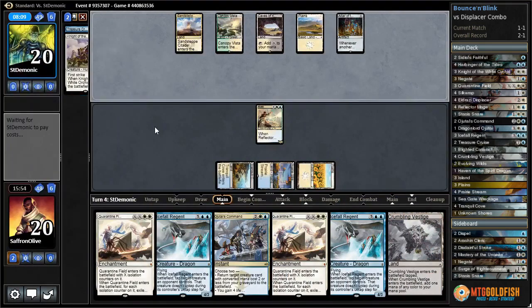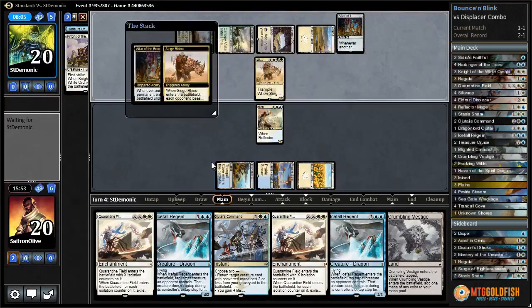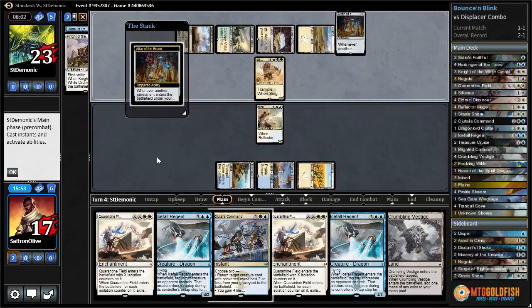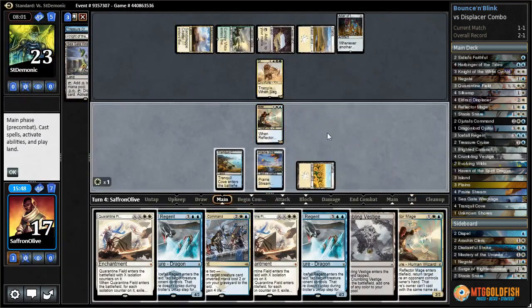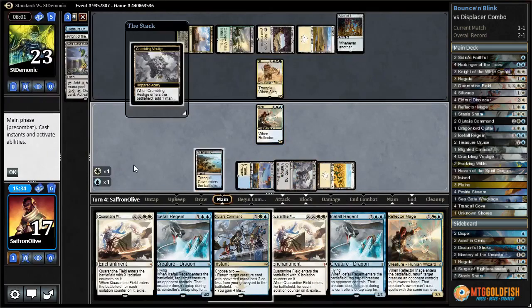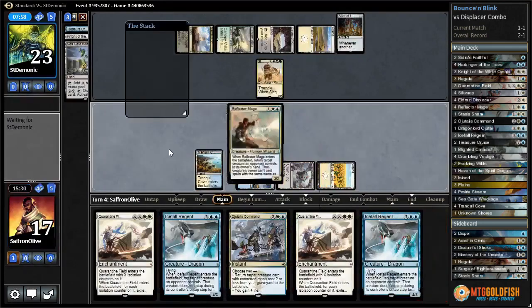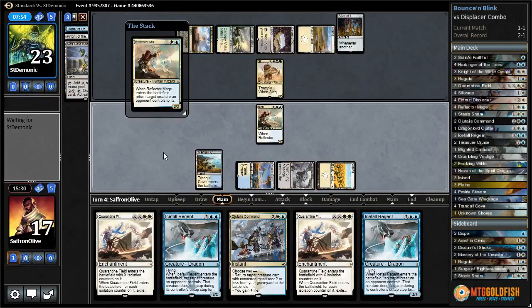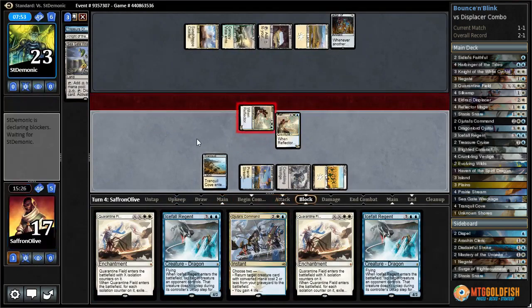Mills a Knight of the White Orchid - wouldn't mind drawing the Knight, but drawing the land is fine too. Siege Rhino - drains us for three, mills a Seagate Wreckage, we draw a Reflector Mage. Let's do it off Crumbling Vestige - play Crumbling Vestige, add blue mana, Reflector Mage, bounce the Siege Rhino. Hopefully we can leave up Ojitai's Command and counter or get back Knight of the White Orchid.